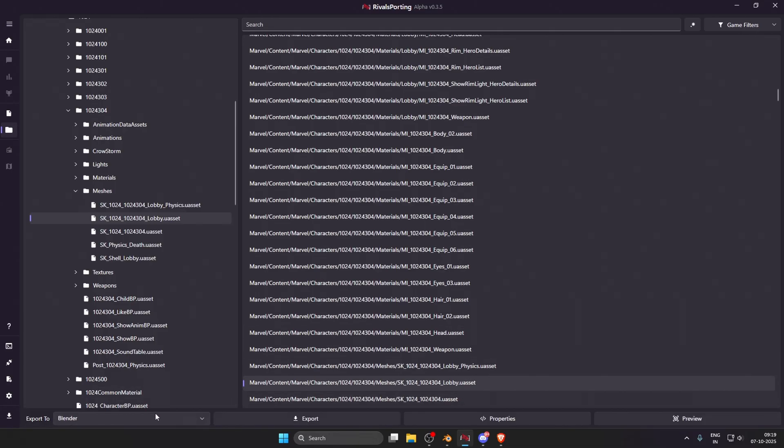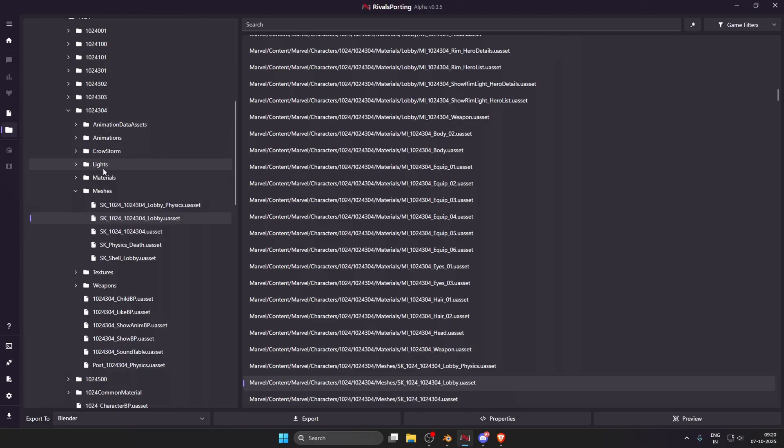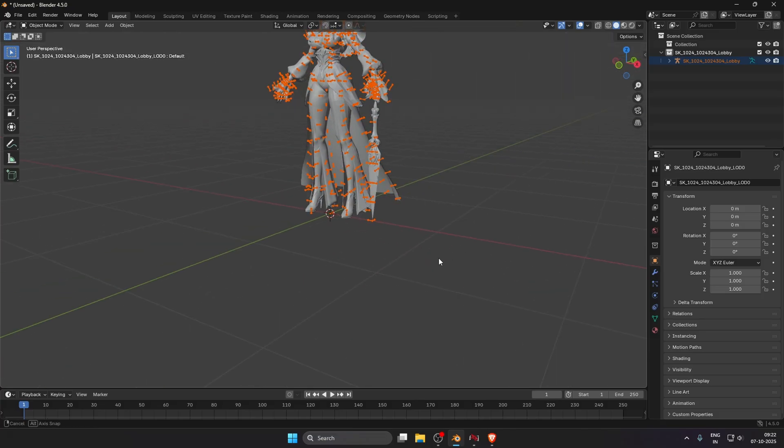You can see it is exporting to Blender. This is the process you need to follow to export new skins: find the skin in the sheet, get the code name, navigate to its meshes folder, and export the lobby model into Blender. Wait two to three minutes because it is exporting 60 to 70 textures directly into Blender — if you click Blender immediately it will crash.